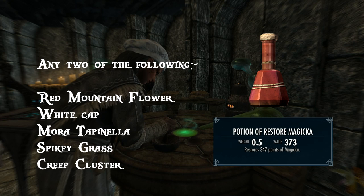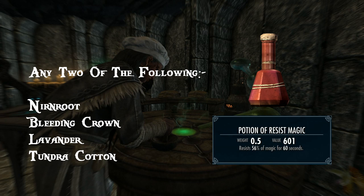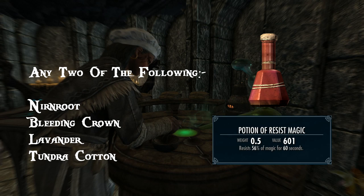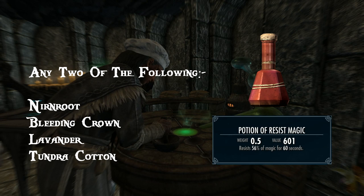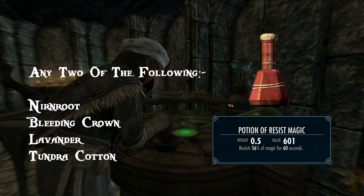Last but not least for this video is resist magicka. Use any two of the following: Nurn Root, Bleeding Crown, Lavender or Tundra Cotton — all fairly easy to find. The resist magicka effect gives you a percentage reduction in the damage inflicted by offensive spells. For example, if you have 50% resist magicka and are hit by a spell dealing 30 points of magical damage, you'll only receive 15 points of damage. It also reduces the duration of the paralysis spell. Many players don't make use of this potion for some reason — I always buff my resistance to magicka by doing things like the Book of Love quest and carrying these potions, as I get tired of being killed by random necromancers. I think it's an essential potion.